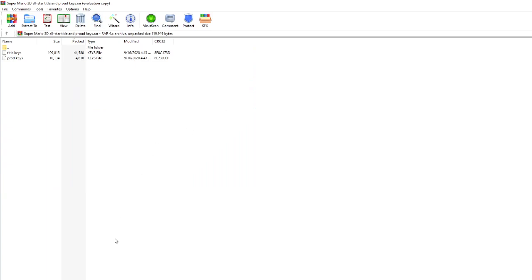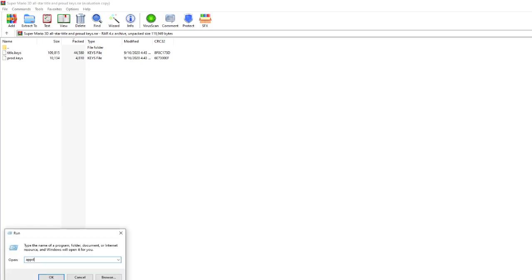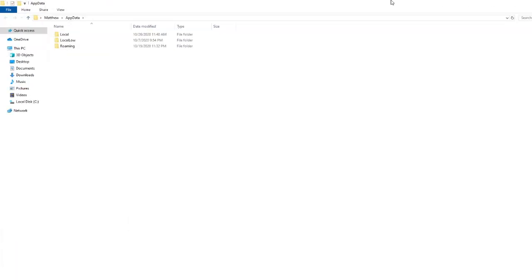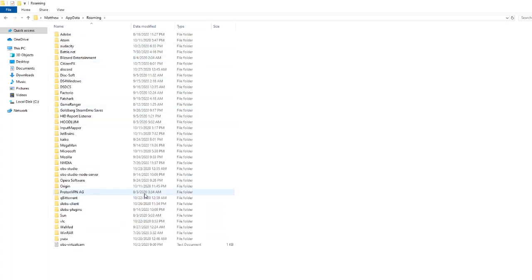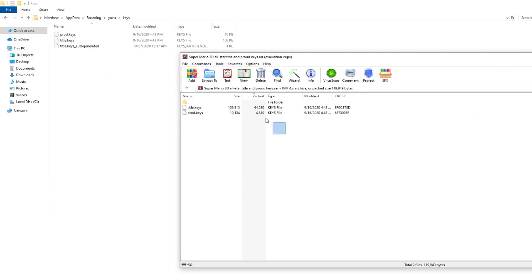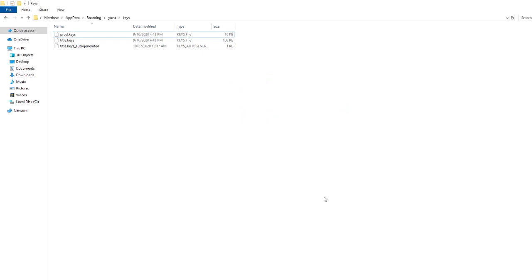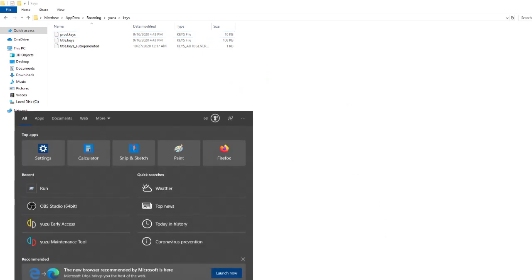Just click the link, download the files, and then what you're going to want to do is go run AppData, Roaming, go to Yuzu keys. Now since I already got this done, all I'd have to do is just take these keys, drag them in here to the place and destination. Alright, launch Yuzu.